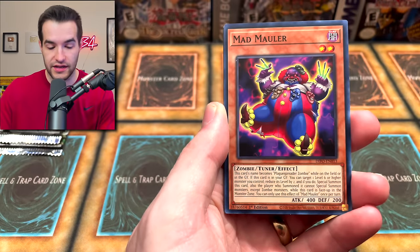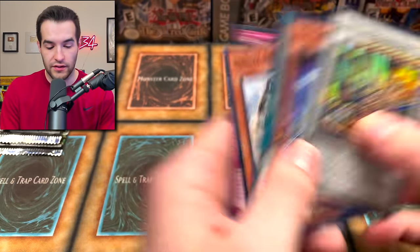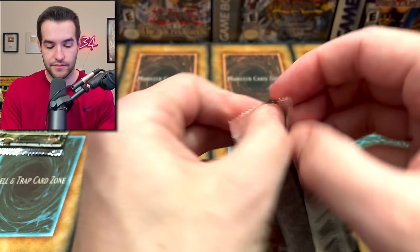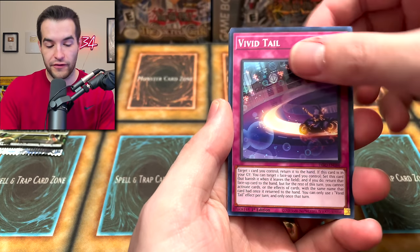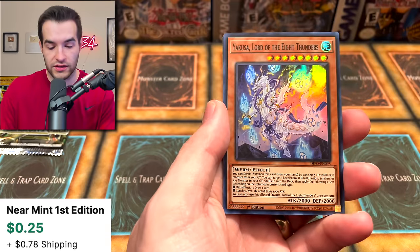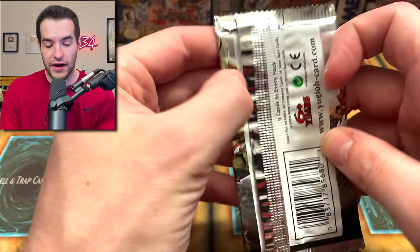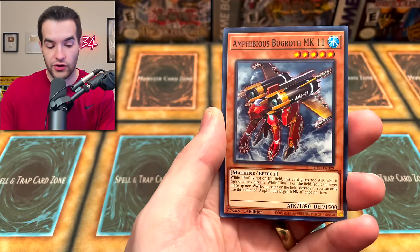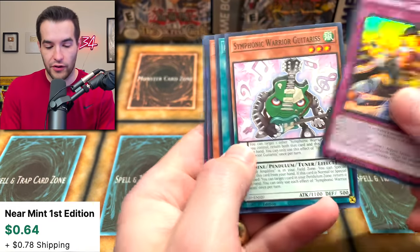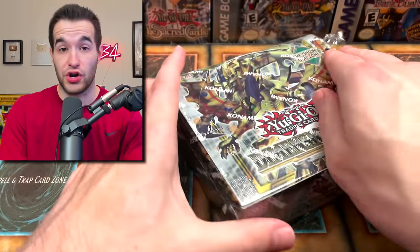Let's see if there's anything else in this box — could be a starlight. We've got Mad Mauler, Parsimena, Navy Dragon Mech, and Sunlit Sentinel. What can we pull in the last two packs? We got Vivid Tail, Crotingu, and the Yusuka Lord of the Eight Thunders. Final pack of the box — we got Scareclaw, Heroic Champion, Ice Jade Curse, Amphibious Bugroth, and Therion Cross. Let's go to the second box and pull something amazing like a starlight.